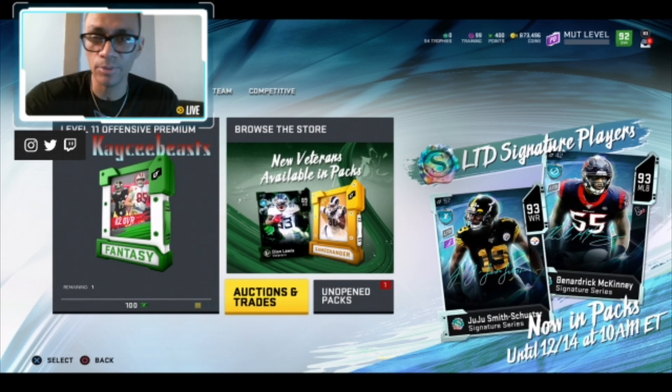What's up guys, it's KCBeast here. Today EA dropped Series 4, so I'm going to give you my how-to's on how to make coins, how to profit from the promo drop, and pretty much what to do next. Before we get started, please drop a like, subscribe to the channel if you're not already, and turn that notification bell on so you're informed any time I go live or drop one of these how-to videos.